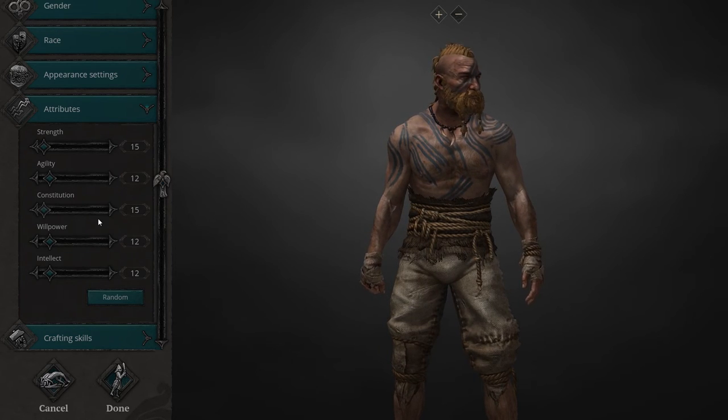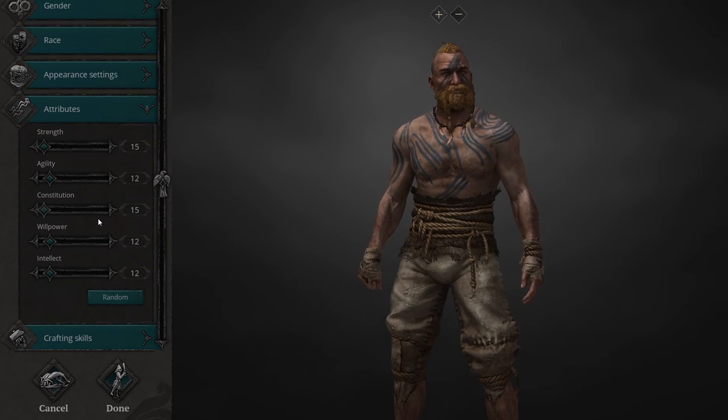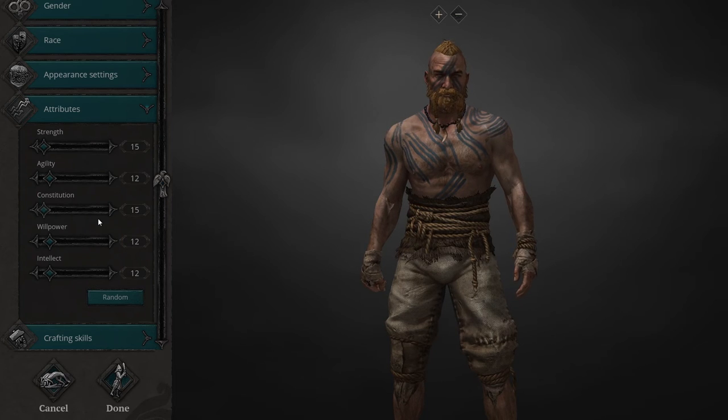Willpower determines how long you can run — that is your stamina, your hard and soft stamina. It also dictates how much you can carry in your inventory. Some of these attributes have effects across two or three things. Willpower determines how much you can actually carry in your inventory, which is totally separate from your character equippable limit. So constitution determines the effective equipment weight you can carry, and willpower determines how much you can carry in your inventory.